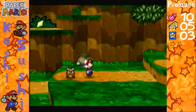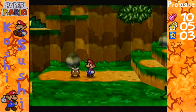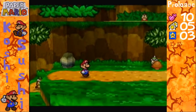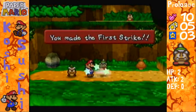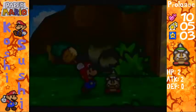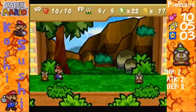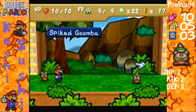Now, once this is over, I'm not really gonna cut out these fights until they actually get long and draining. What's coming up here is a Spiked Goomba — go ahead and use your hammer on that out of battle so you can do a first strike. Like Goomba's gonna tell you, he has a spike on his head, so you can't jump on him. Go ahead and use your hammer.